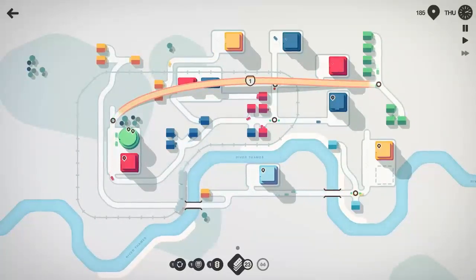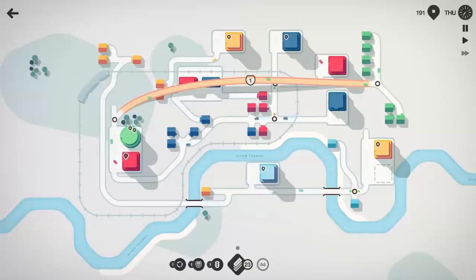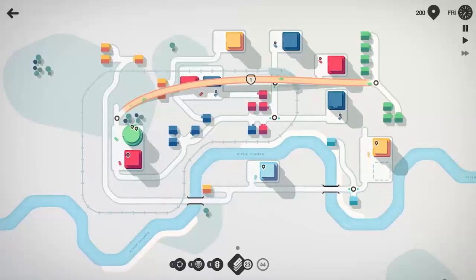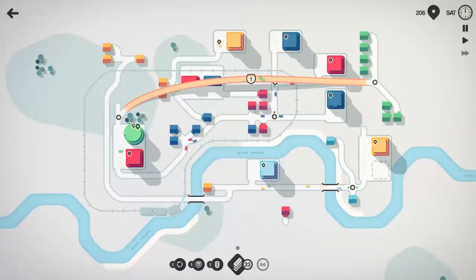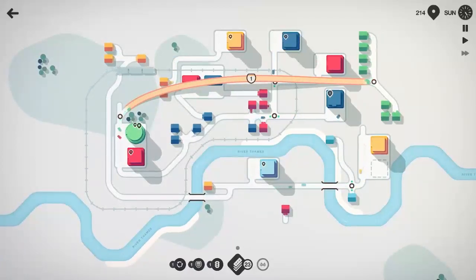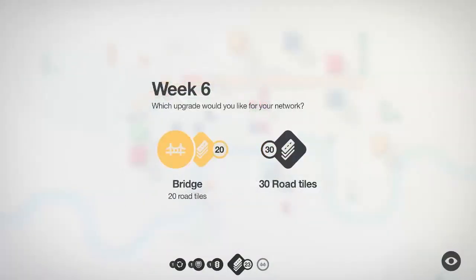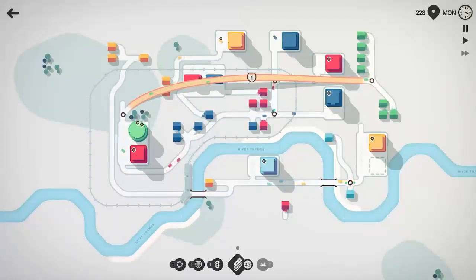Everything seems to be flowing decent. Watching this train is kind of mesmerizing — it just keeps looping around doing its own thing. Still drops off one on one — I thought there'd be more by now. 200 people moved here in London. We got a red house that just spawned in down here on the bottom, but I don't know where I would hook that house in, so I think he's just going to wait and we'll use him at some point — he's not going to go to waste. 219 people moved. I'll take the bridges and 20 road tiles — still got quite a bit in our arsenal. 225 people moved.